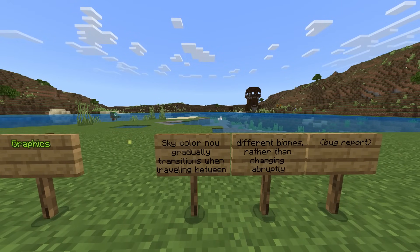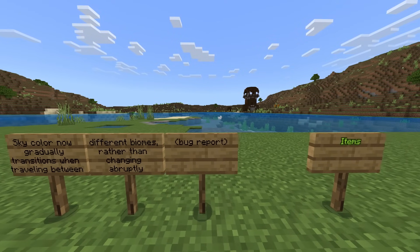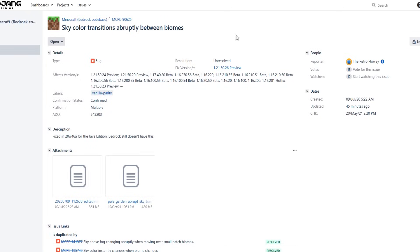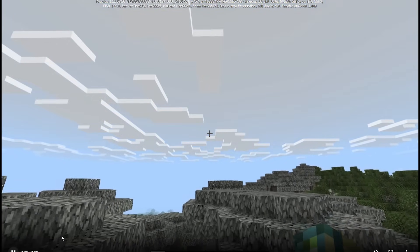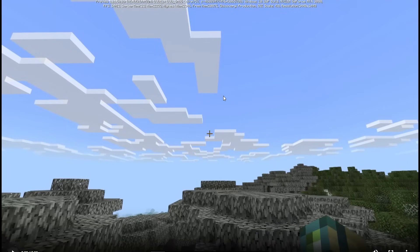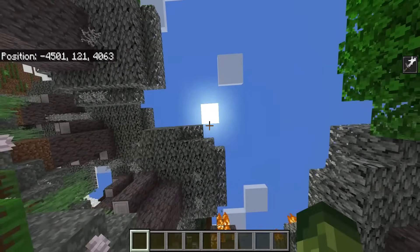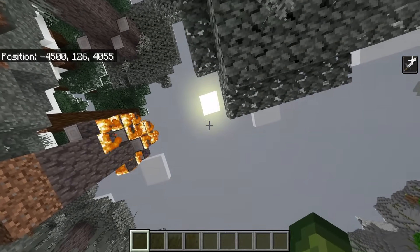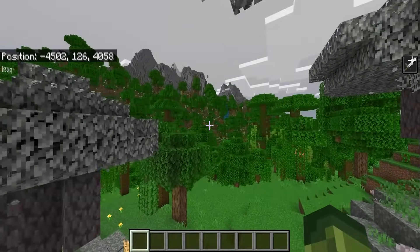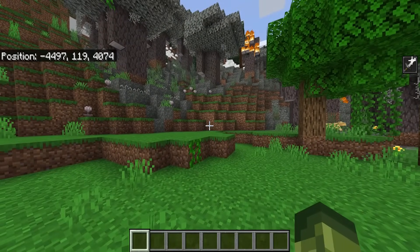Moving on to graphics changes: sky color now gradually transitions when traveling between different biomes rather than changing abruptly. This has been a problem for quite some time, and I noticed it more obviously with the introduction of the pale biome — the transition was way too quick. Now there's a much smoother transition. Keep an eye above — you'll notice things start to get a lot darker and more moody, and as you leave, it transitions back. I like that.